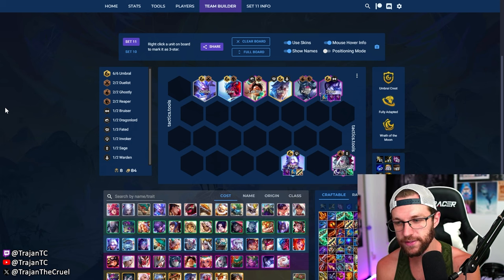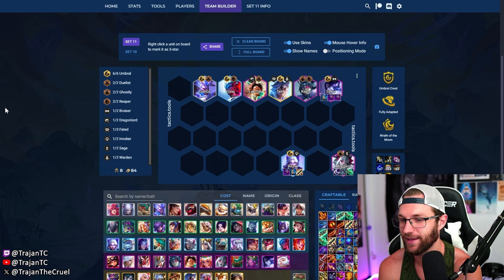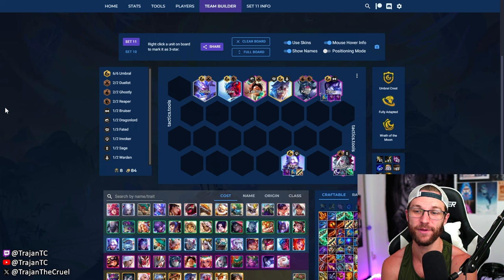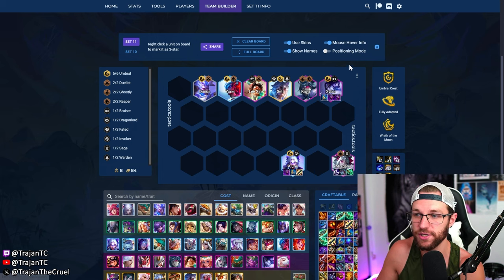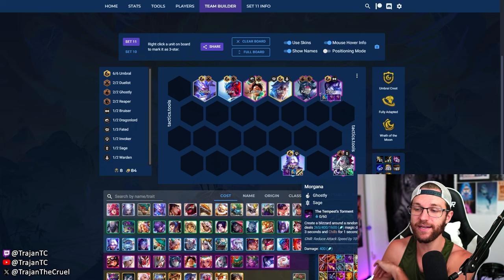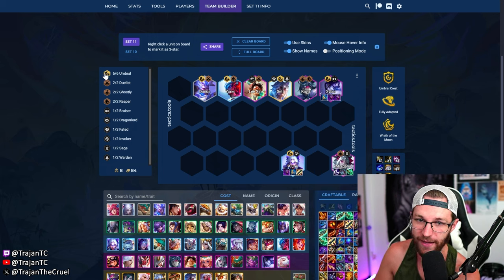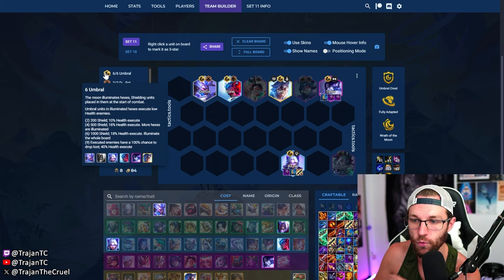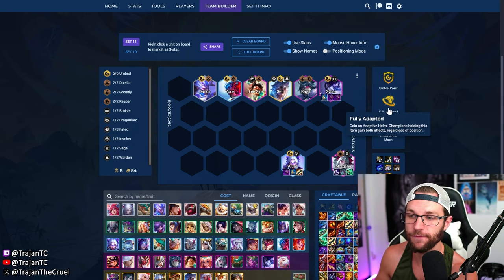Next up is six umbral. This comp is a little awkward but if you can get it online it is so strong — I think it's actually already strong on the current patch, it's just really hard to get to this board. If you sack the whole game to get there and your Morgana just gets one-shot at the beginning of the fight, it can feel bad. But next patch I think this is going to be really good. It's a trio carry with Silas, Elune, and Morgana and you do need an emblem. When you get the umbral emblem on Morgana it is insane — Morello triggers the execute on umbral, and six-umbral execute is being buffed from 18 to 20 percent next patch.